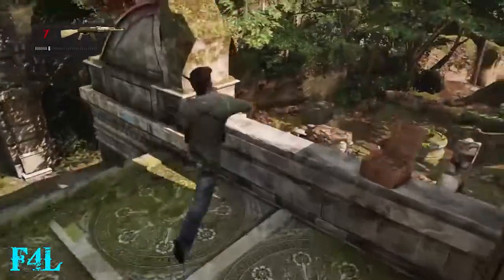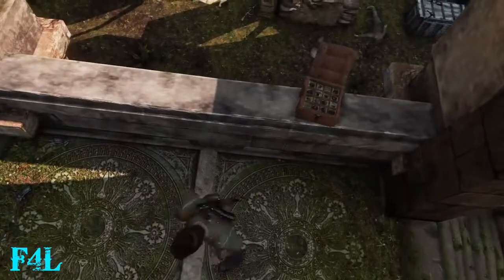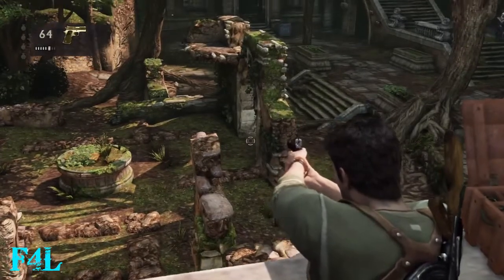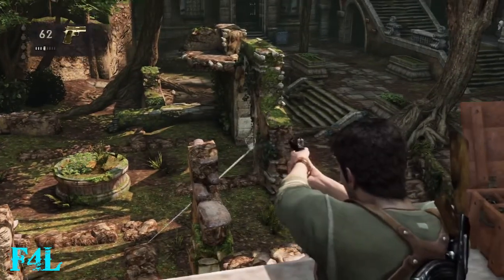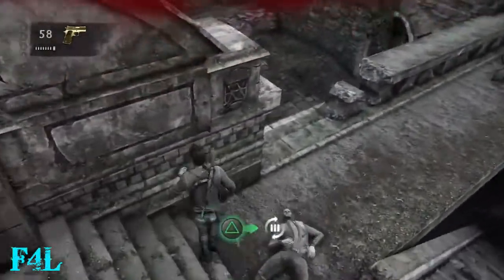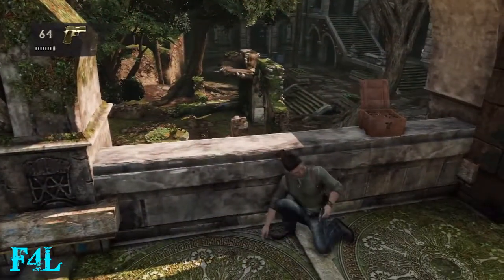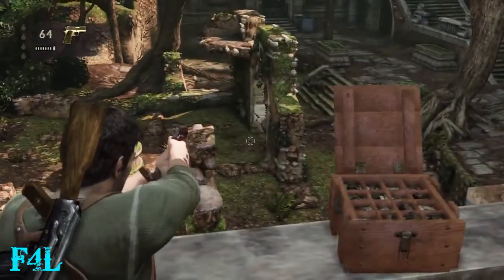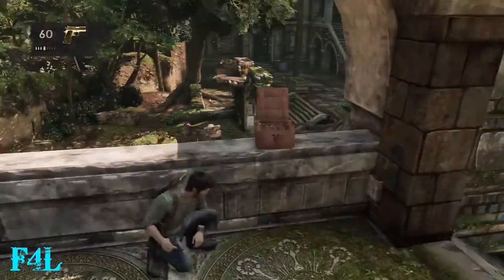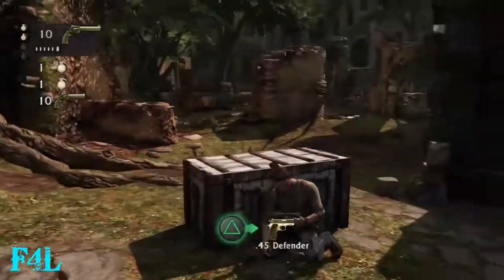Once you clear out all the guys on the ground, Sullivan will say some kind of dialogue — I can't remember exactly what. As soon as you hear him say that, you know you've gotten a checkpoint. If you die and you're still up here when you reload the checkpoint, it'll put you basically on the ground below where you are right now. That's why there was that awkward edit of me suddenly being on the ground.